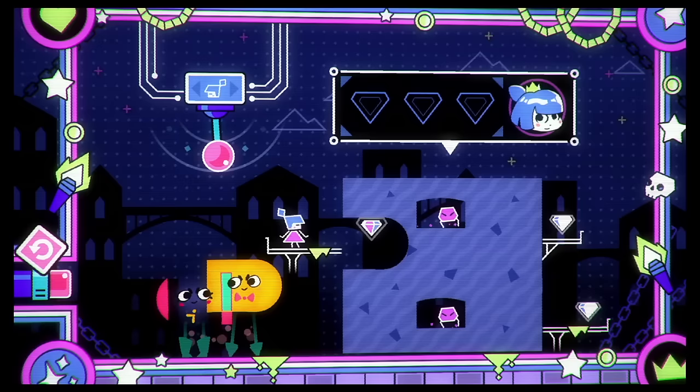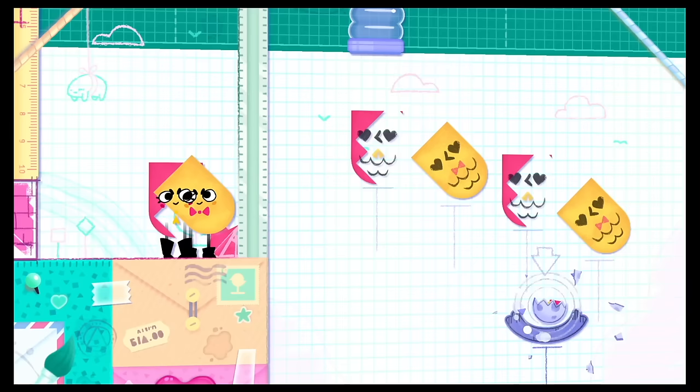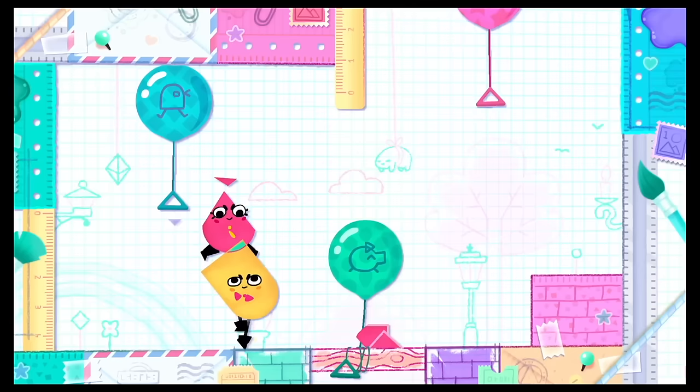Remember when the Switch came out and everyone was complaining about there not being any games? That changed real quick. Snipperclips was one of the early games to come out on Switch and one of the few co-op releases. It's another game all about cooperation with tons of hilarity. You and a partner must work together to solve various puzzles. Sometimes the goal isn't immediately obvious and will require some creativity from the players.